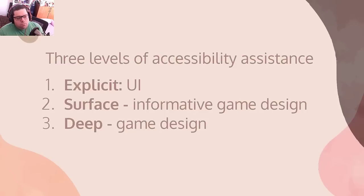Now we're getting into the nitty-gritty of design: three levels of accessibility assistance. The first and most common is explicit — meaning 'player, do this XYZ.' It's usually done through user interface. You are very familiar with this: tooltips, changeable text size, accessibility measures that come through text to the player.